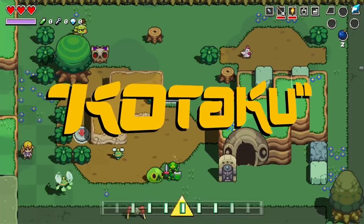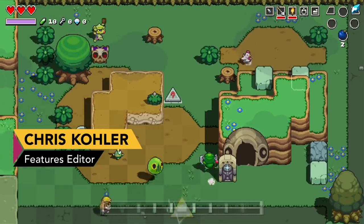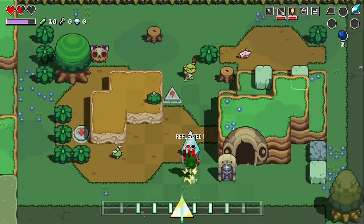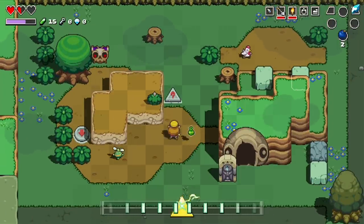Cadence of Hyrule, coming soon to the Nintendo Switch, looks like a standard Zelda game, but the way it plays is totally different. Every action you take, from walking around Hyrule, to swinging your sword at slimes, to opening treasure chests, all has to be done to the beat of the soundtrack.